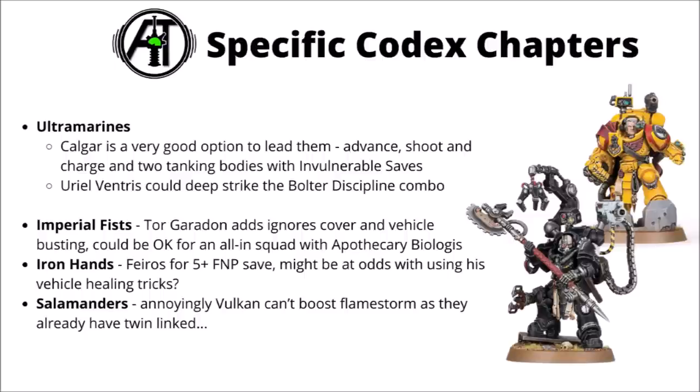Rattling through the chapter-specific options, the Codex chapters do have some good stuff for them. Marneus Calgar and his Honour Guard seem to be a particularly good fit — he allows them to Advance, Shoot and Charge, which is really big for their threat range and quite a nice way to go if you're foot-slogging them. The Honour Guard in the unit are quite nice for tanky bodies with a 4+ invulnerable save, giving a good chance to not lose a model to a Melta weapon. Uriel Ventris could Deep Strike that big Boltstorm-Discipline combo. For the Imperial Fists, Tor Garadon adds Ignore Cover and a bit of personal vehicle-killing damage. The Iron Hands have Ironfather Feirros to give them a 5+ Feel No Pain type save, though he perhaps feels a little at odds with using his vehicle healing tricks if the Aggressors are heading to the front line. For the Salamanders, it's perhaps annoying that neither Vulkan nor Adrax Agatone really add all that much — the Flamestorm Gauntlets already get wound re-rolls, so Vulkan can't really do anything for them.